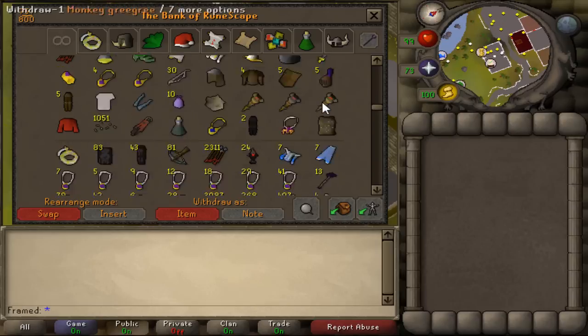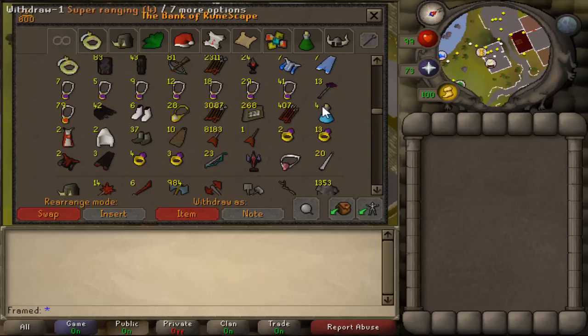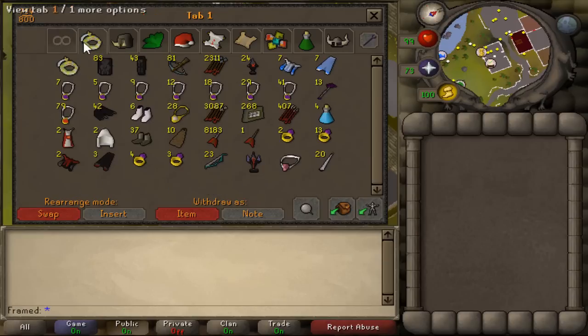My second tab is kind of like my PK tab, except again I have random stuff just thrown in there. But this will be return sets for things. I don't really have many organized things.